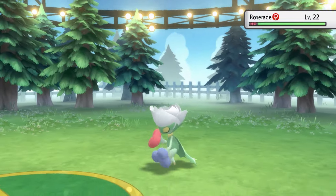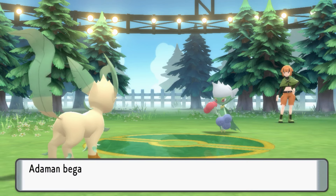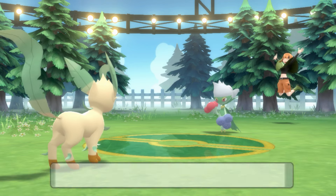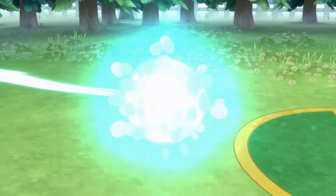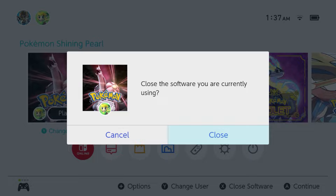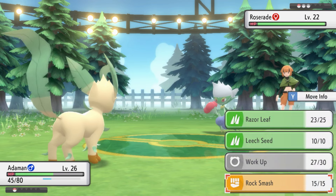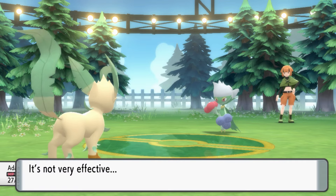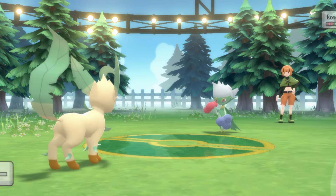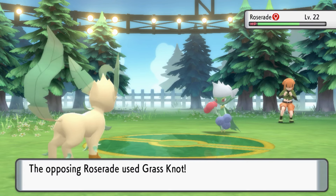We finally faced Roserade, who 4x resists Razor Leaf and normally resists Rock Smash. You see why I regret getting rid of Quick Attack? Despite being resisted, Roserade's Grass Knot still hits like a truck — that was 15 HP. In one attempt at level 26 with 45 HP remaining, a single Grass Knot did 18 HP damage. Roserade was a 4KO from our plus 3 Rock Smash, or three hits if we could get the defense drop. We kept losing and losing.